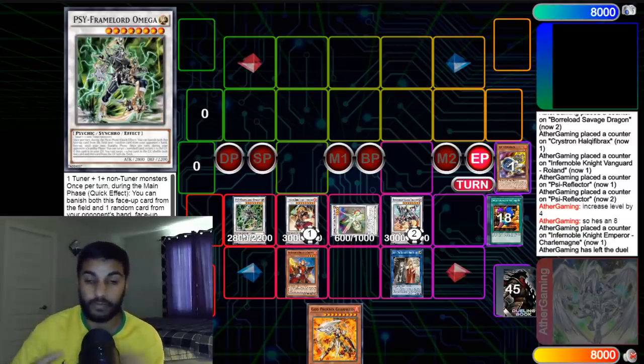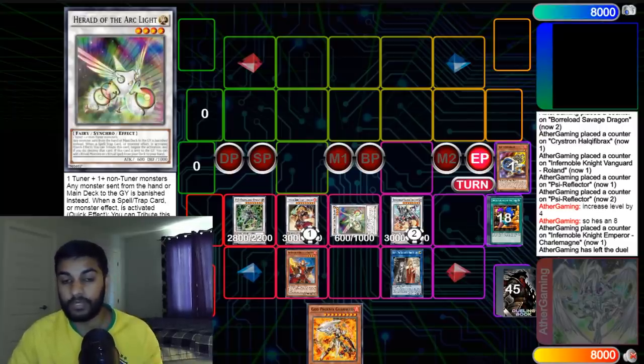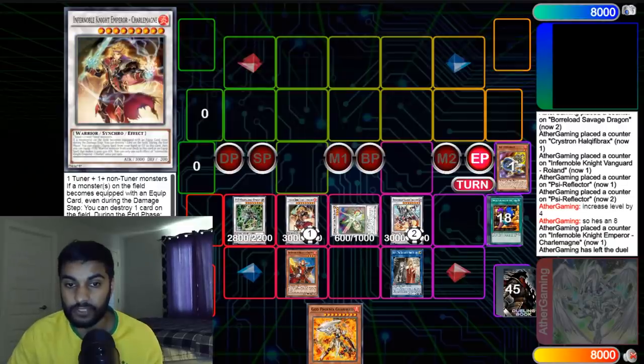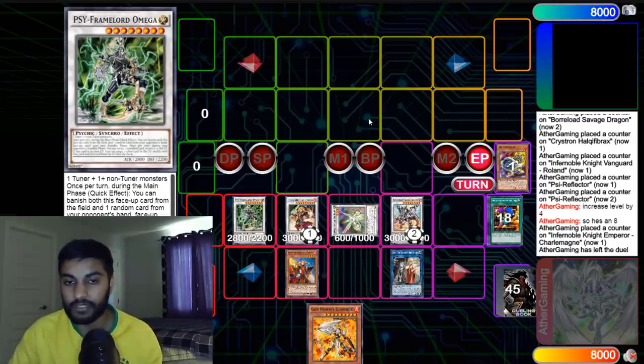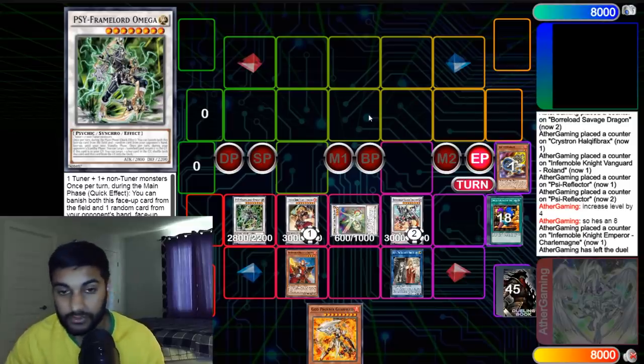Just from two cards: we net a Savage Negate, Herald as a walking Macro Cosmos negate, Charlemagne ripping a card from our opponent's hand, and Omega floating and ripping cards from our opponent's hand constantly. We also have protection for Herald — if our opponent enters the Battle Phase, we use Roland's graveyard effect to equip himself to Charlemagne, triggering Charlemagne to pop a card on the field. Charlemagne consistently loops during each end phase — you can keep equipping Smoke Grenade to keep popping cards. He's a real threat against control decks with multiple hand traps. Really, really strong deck.